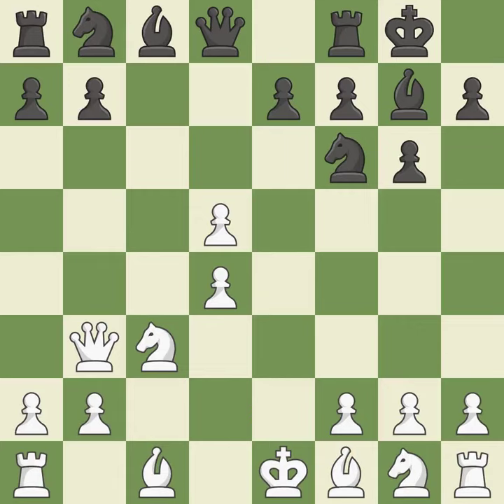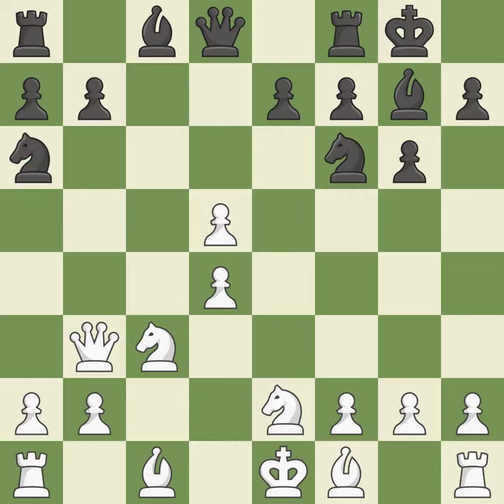Castling gets the king out of the center and activates the rook. This develops a knight from its starting square, activating it. By doing this, a knight moves out of its beginning square and into the action.